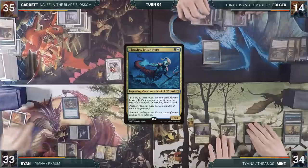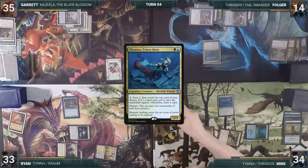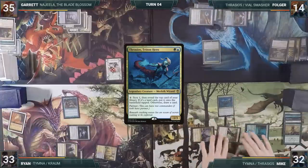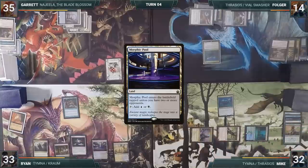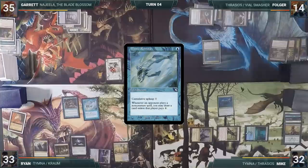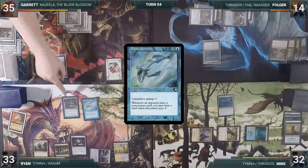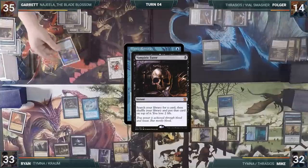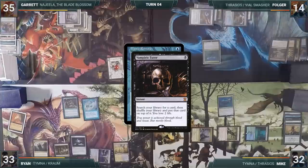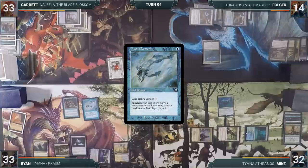Ryan plays a Morphic Pool and casts Mystic Remora. In response, seeing the value train Ryan is about to hop on, Garrett casts Vampiric Tutor, paying the Rhystic Tax and fetching a card. Then, to the dismay of the table, Remora resolves. Ryan passes the turn. On Garrett's turn, everyone thinks he tutored something to answer Ryan's board, but he surprises by casting Thassa's Oracle, tapping his Ancient Tomb to pay the Rhystic Tax. Oracle resolves and its ETB trigger goes onto the stack.